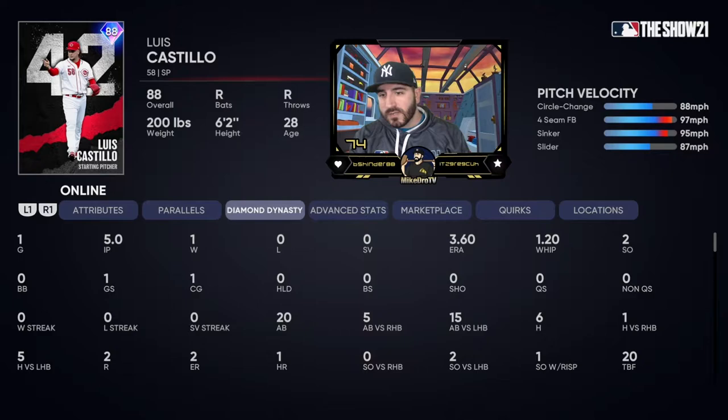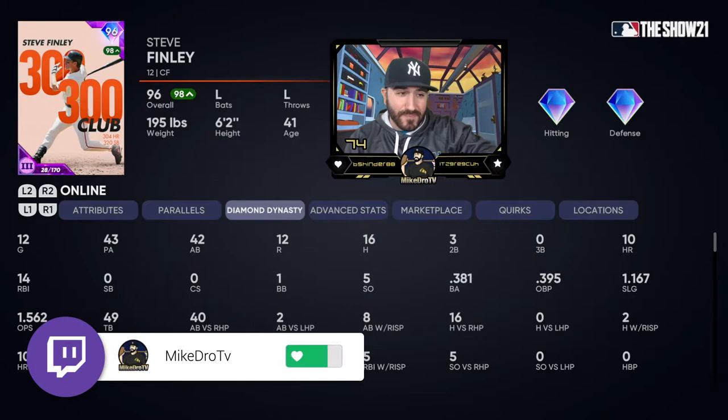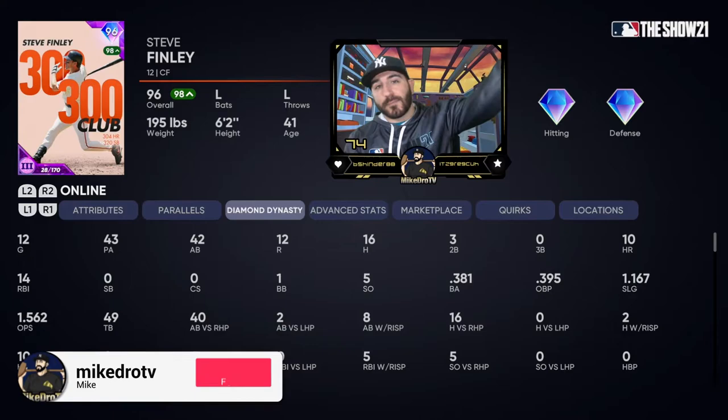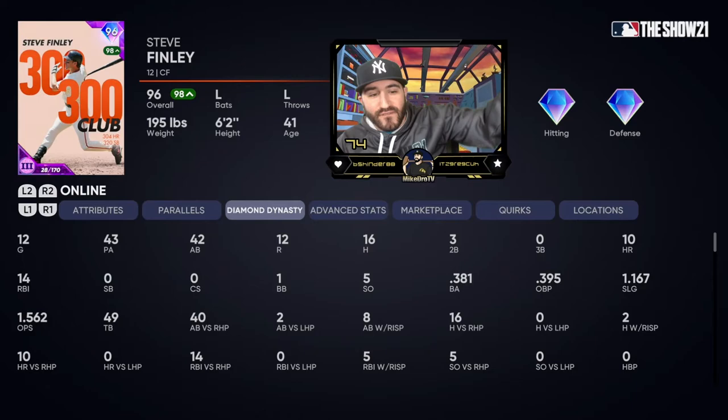Five innings, two runs — I felt like he was pitching pretty well. Was going a little too heavy with the fastball, left a couple in the middle for him. I thought he had a chance to come back, but I guess we'll never know. Overall, I'm excited to keep using this card — get that parallel up. We do need to talk about this Steve Finley card. He absolutely slaps. 381 batting average, slugging percentage over 1 — 1.167. He's got 10 nukes in 42 at-bats. That is phenomenal.